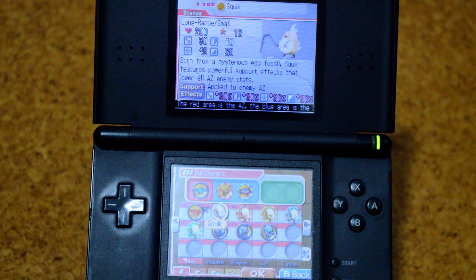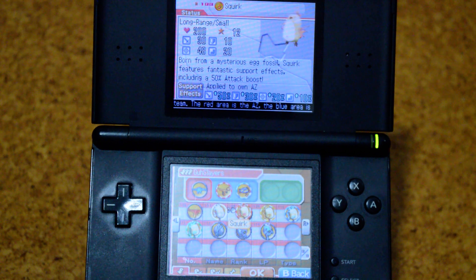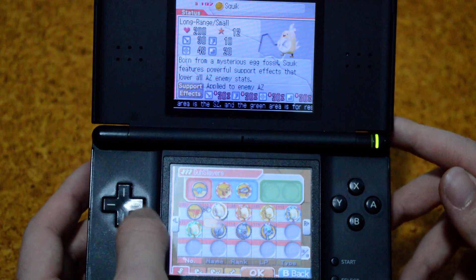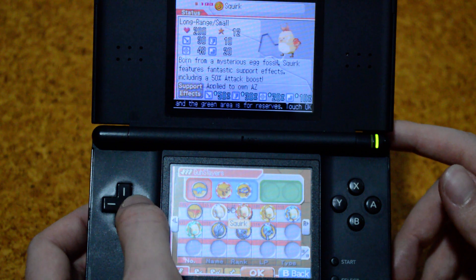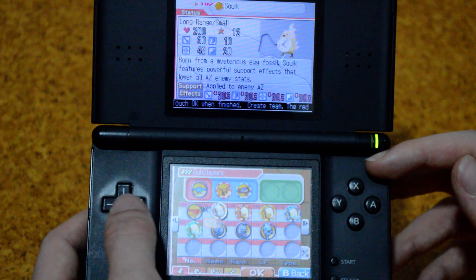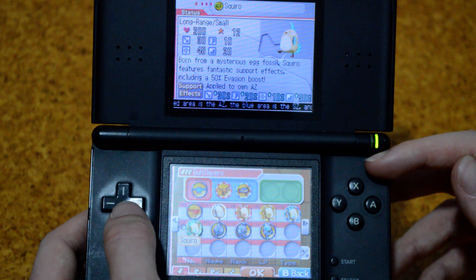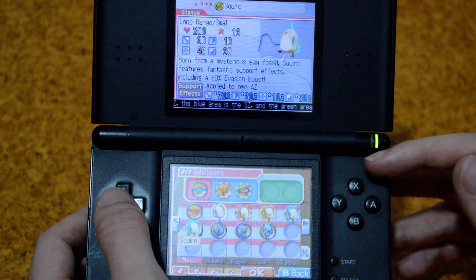Anyway, let's check this out. Oh there they are — Squik, born from a mysterious egg fossil, features powerful support effects. The stats are kind of low — only 30 attack, it's long range. Oh, but it applies negative 30% debuffs on the opponent, that's nuts. 50, 30, 20, and 10 on own. Interesting. There are five elements — we've got neutral, Squirk as the fire type. They've all got the same stats, only 200 HP. This one debuffs the enemy a lot, this one buffs your attack, this one buffs your defense, this one buffs your accuracy, and this one buffs your evasion. Their support effects are actually kind of nuts.